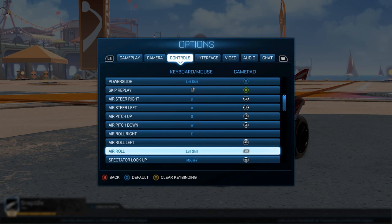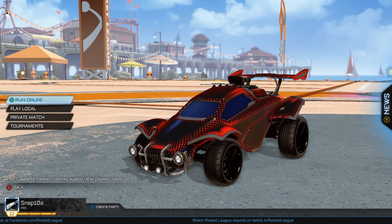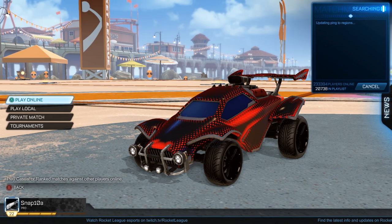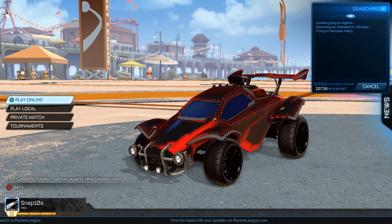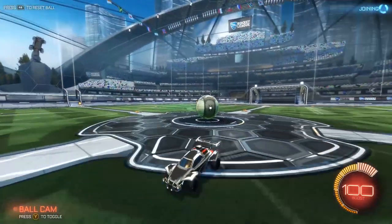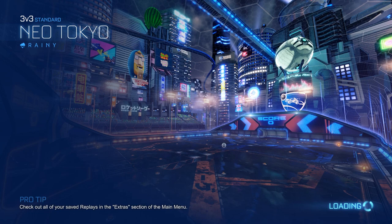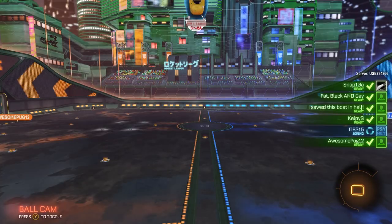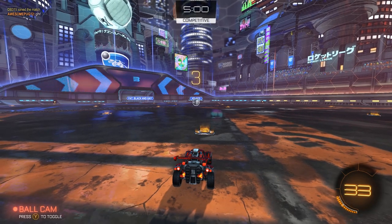I'm going to hop into the controls. As you can see, my air roll is on my left bumper — I play with an Xbox controller — and I'm going to clear that binding so I don't actually use it this time around. I'm actually a little worried I'm not going to play well at all, because I'm going to expect to turn into a shot and roll just a little bit, and that roll isn't going to be there. Instead I'm going to lean back nose up, flying towards the ball and turning left and right.